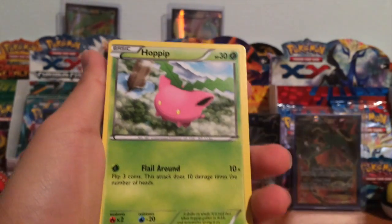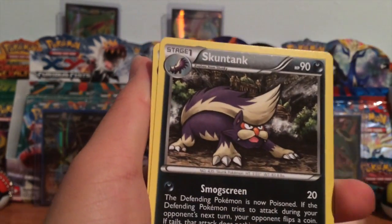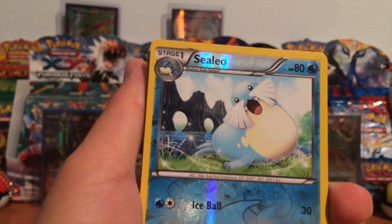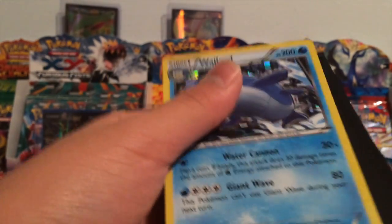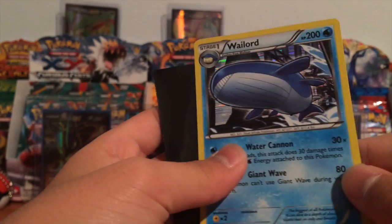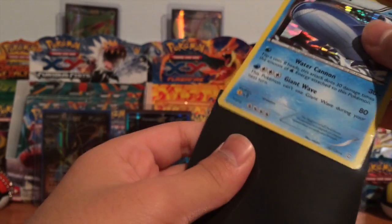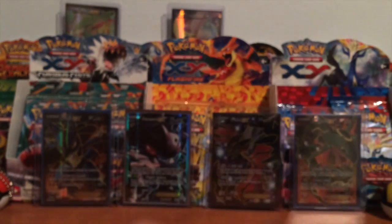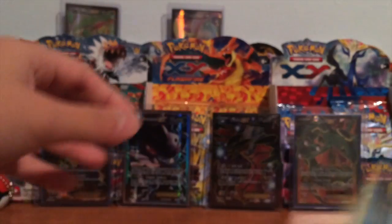We got a Rufflet, Hoppip, Houndour, Nosepass, Skuntank, Ninjask, Seal — yo reverse Skuntank — ooh, Wailord Hollow! So this Wailord was from my Dragon's Exalted box that I opened, and in that box I did pull that bad boy right there. Good luck from that box — so we did pull that hollow.